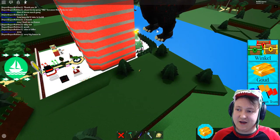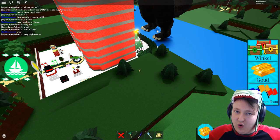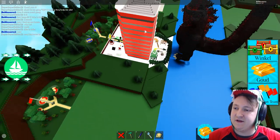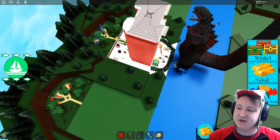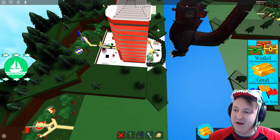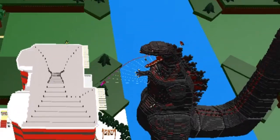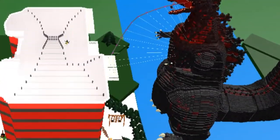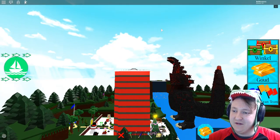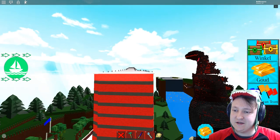We need to first remove the Christmas update, and secondly start using the new building update in the house. Right now the house has zero building update things in it because I haven't built it since the building update. We could do so many cool things — the building update has made everything possible. No, he's shooting at the house! He's doing a laser beam at the house. This is crazy!